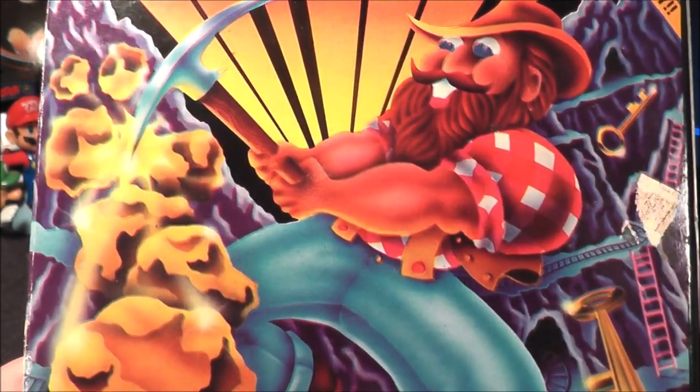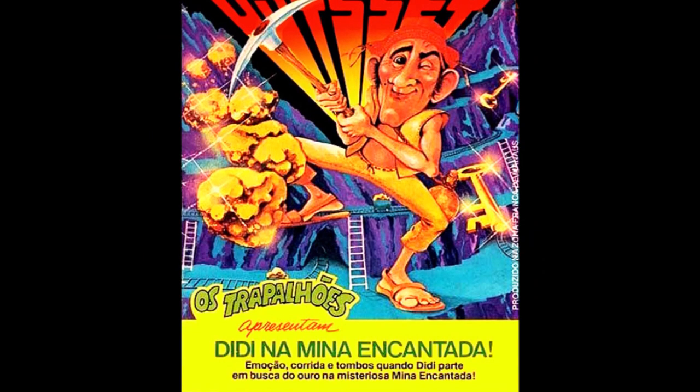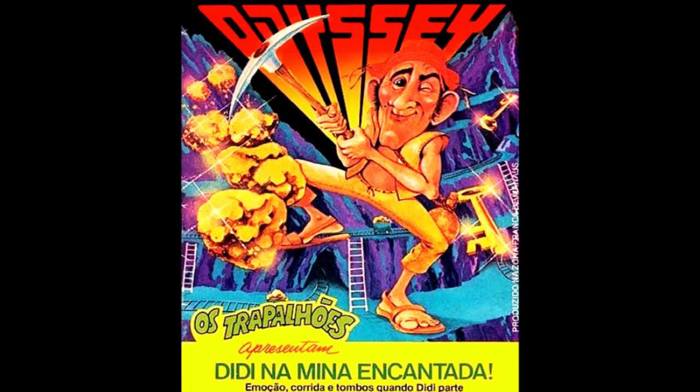Pick-Axe Pete was published by Magnavox and carries a copyright from 1982. It was programmed by Magnavox super-programmer Ed Everett, who programmed the majority of the Odyssey 2 library. In Brazil, the game was renamed DD and the Enchanted Mine and featured a licensed popular Brazilian comedic character on the box art.